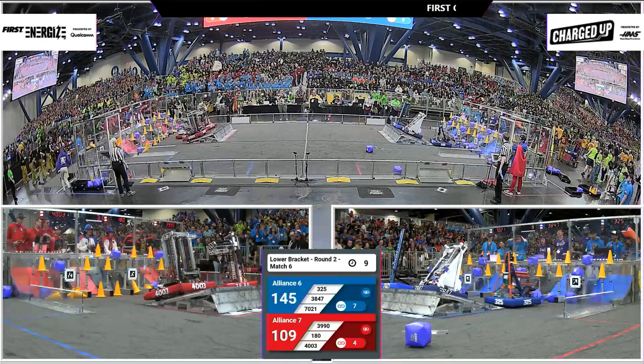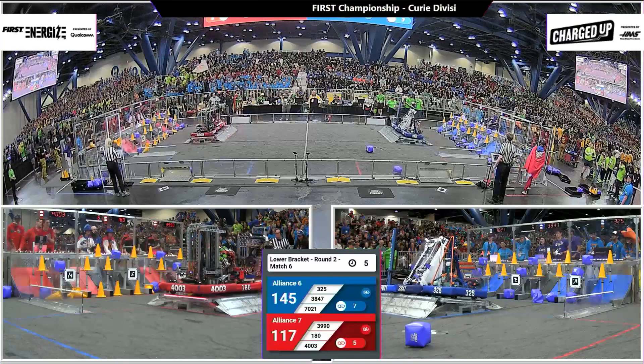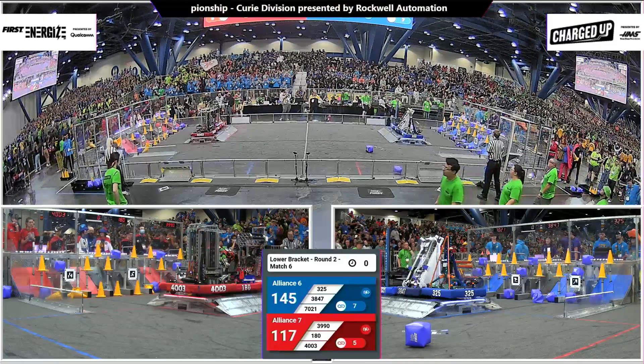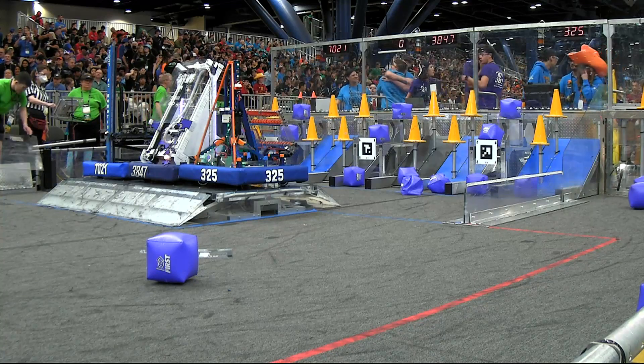Here comes the blue alliance up onto the charge station, 145 to 109. They're trying to get all three robots docked and engaged to match the red alliance, which already has all three robots docked and engaged — and blue alliance will have all three robots docked and engaged. We've got seven links formed for the blue alliance, five links for the red alliance.